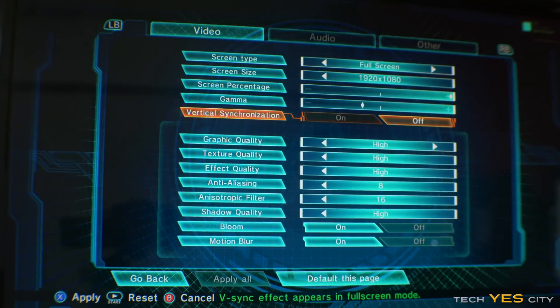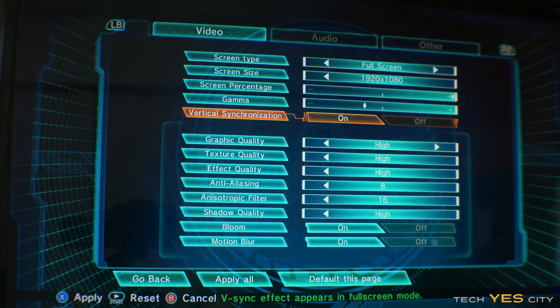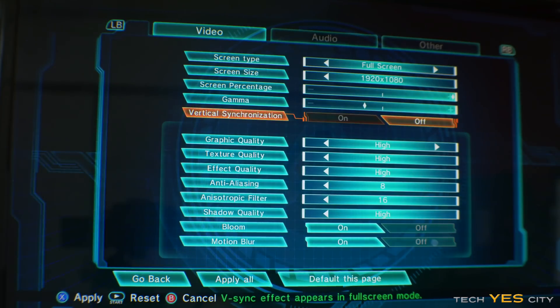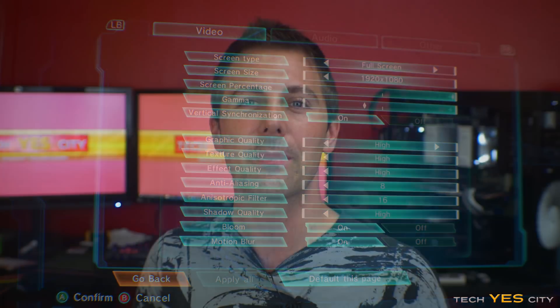With Mighty No. 9, a newer game, I noticed it was essentially capped at 62 frames per second. So even with vertical sync off, I couldn't get an accurate benchmark. In other words, both cards performed absolutely fine in this title at 1080p on high settings — the highest settings available. So if you're looking for a graphics card to play Mighty No. 9, you'll be fine with either a 7850 or a 660 Ti.